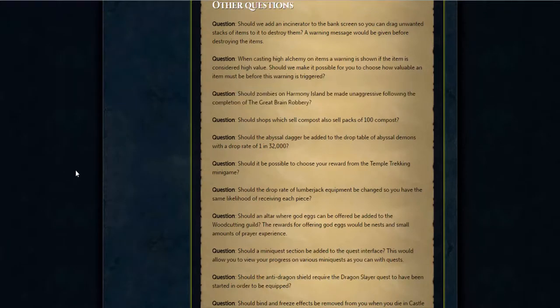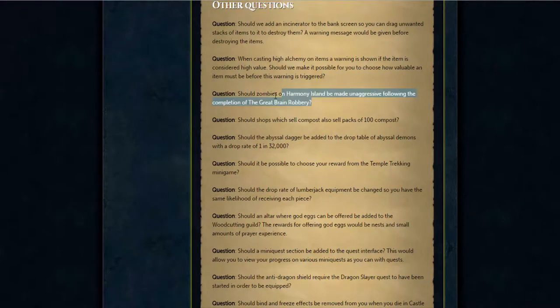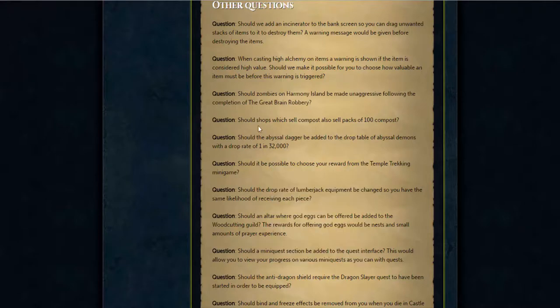Then we have zombies on Harmony Island — they're going to make them unaggressive, so this is actually good if you do herb runs. If you've seen my video on the compost thing, I'm going to probably test this out when this comes out. But they're going to make compost kind of like how you can buy noted plant pots — so you can buy packs of 100. At the current price, compost is $243 each and one compost costs like 30 GP, so I wonder how this is going to work.